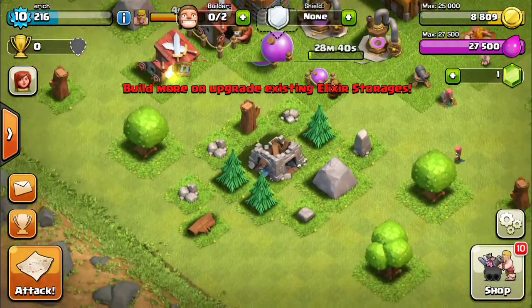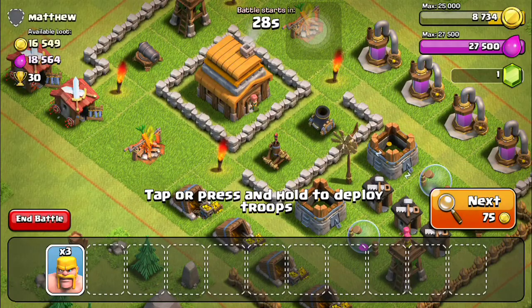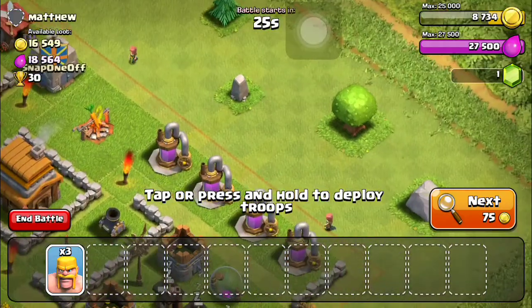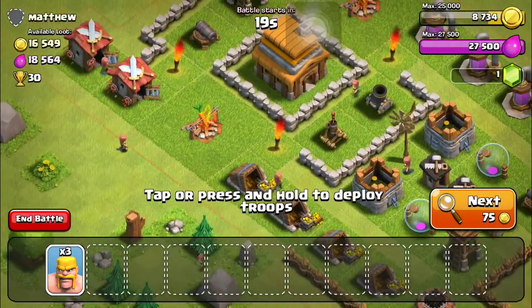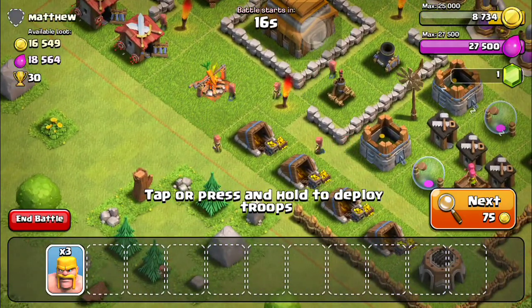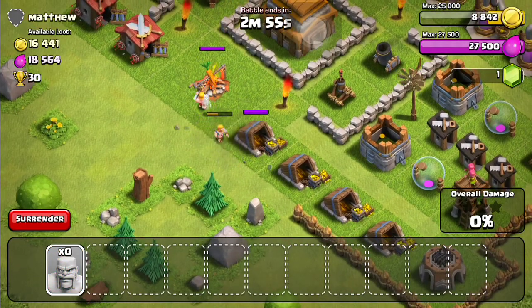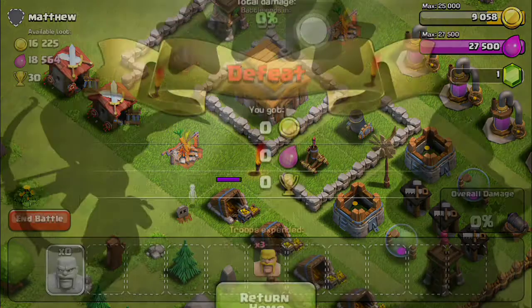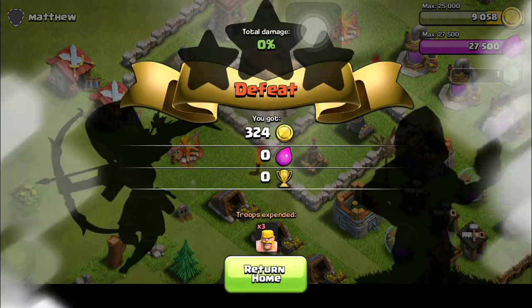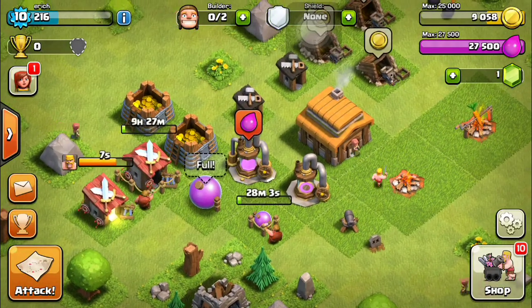I'm just gonna have to build up my armies before I attack that one again. But you can attack other players too. I can only have two or three troops to attack with right now, and they have quite a few cannons. I dropped a troop there - they've got mortars that took me out - but I got some gold out of it.